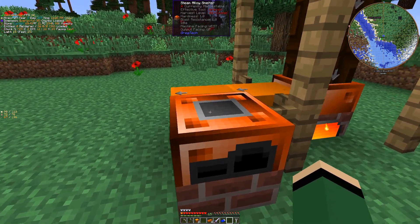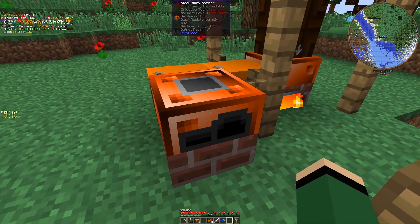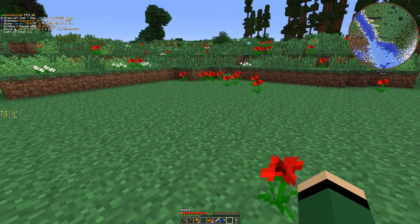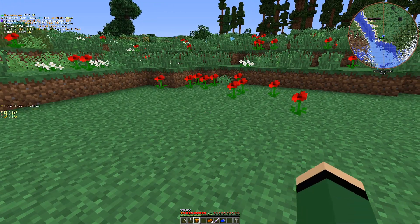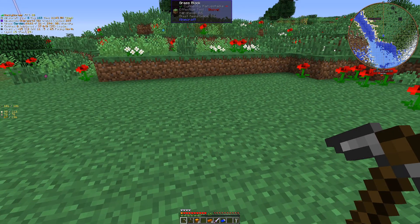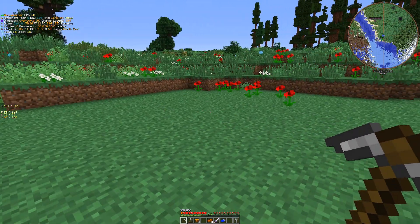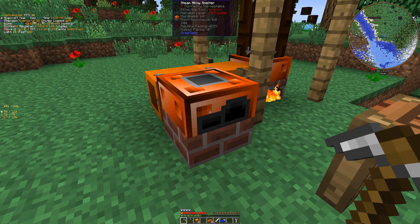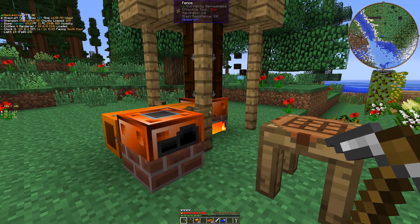Our first steam machine is running. I'm going to work on collecting the resources we need for more of these in between episodes. Next episode, we'll work on the smeltery and focus on getting our bronze pickaxe head, which I believe after it's leveled up will allow us to harvest the diamond we need to create a macerator — which is going to be another really useful steam machine for us. Thanks for watching — if you liked the video, please subscribe and give it a thumbs up, and I'll see you next time.